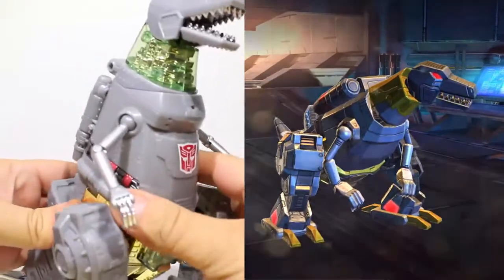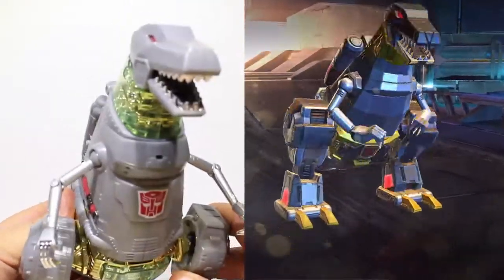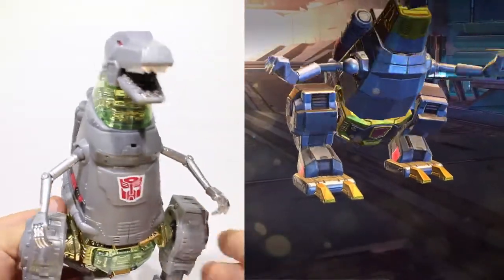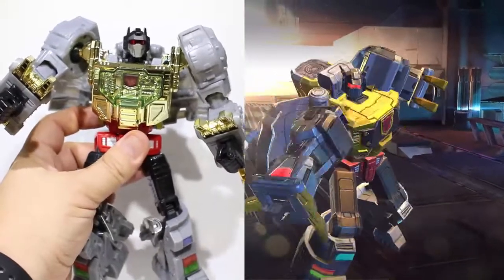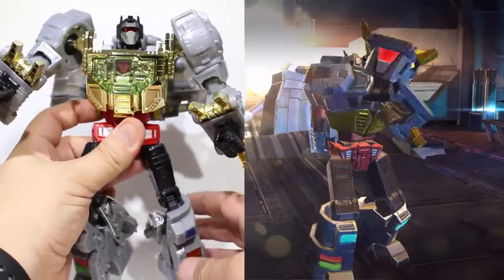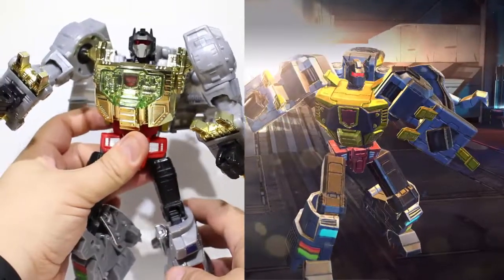All right, so now let's go ahead and get him transformed and see how he looks in robot mode. And this transformation is spot on. The legs pop out, his chest opens, the feet become the arms, and the head flips back. He wields his sword, nice big gold chest.